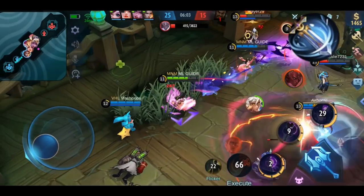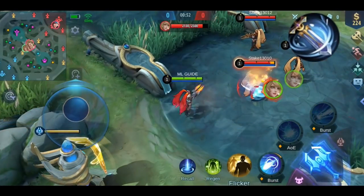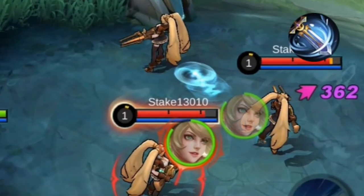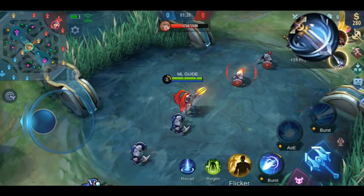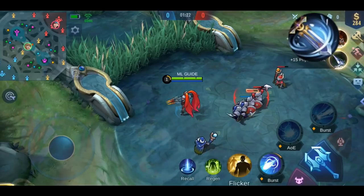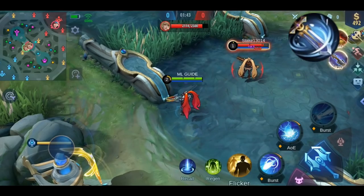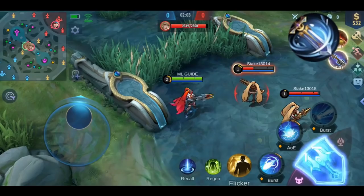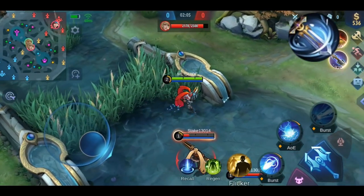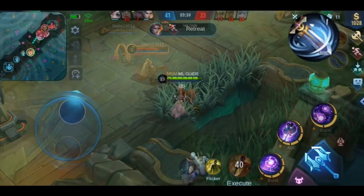Now let me demonstrate the effects. For this I'm using Layla. After hitting the enemy with a basic attack, you see this frisbee-like thing appear — it's going to hit 3 enemies. As mentioned, it also works on minions and deals more damage, so this effect is very useful to clear waves quickly. When only one enemy is nearby, it will not hit that enemy 3 times — each enemy is only hit once. Showing 5% more movement speed is really difficult to see, so you just have to believe me.